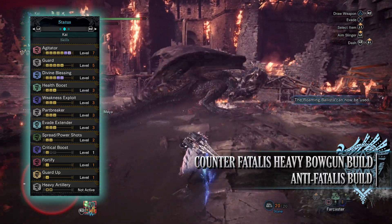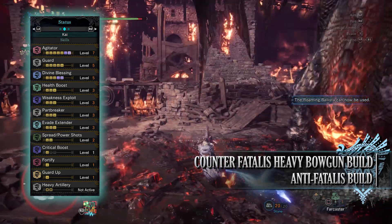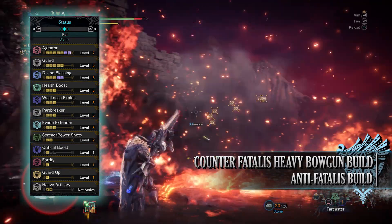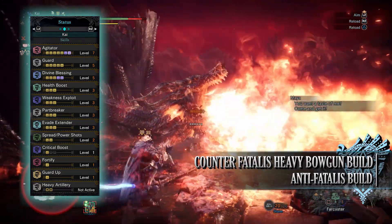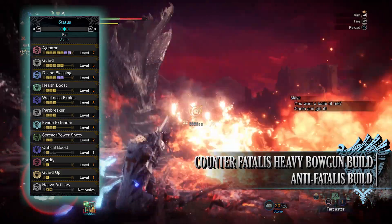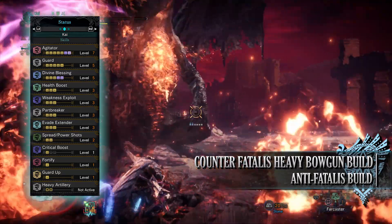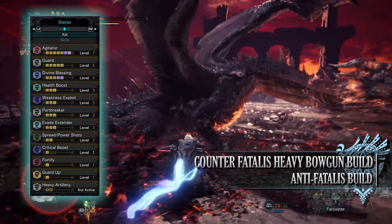Weakness Exploit at level 3 can potentially provide an extra 50% bonus affinity. You have Part Breaker level 3 which makes it easier to break monster body parts — this is essentially essential for the Fatalis hunt, as Fatalis has a mechanic where breaking its horns powers down the monster. If you don't break the horns, especially by phase 3 of the fight, Fatalis will gain blue flames which can pretty much one-shot any hunter. Attacking the head with Part Breaker gives us the optimal chance at breaking the horns and surviving the later phases.